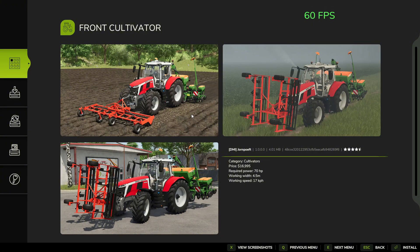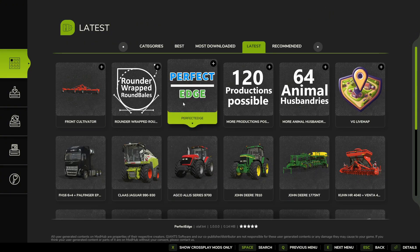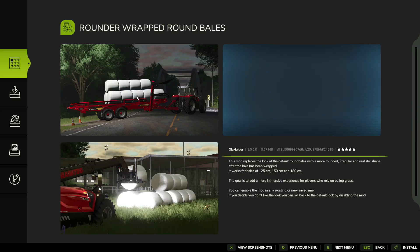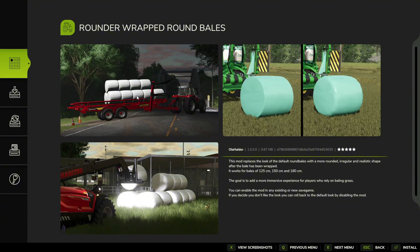The next mod we have is the Round Baler — a round bale mod by Olive, and it is a PC mod. This mod replaces the look of the default round bales with more rounded ones, giving them a more realistic appearance. As you can see, this is the base game look of a bale, and here is the look with the mod installed. It is a fantastic mod — I used it a lot in FS22, so I highly recommend it.